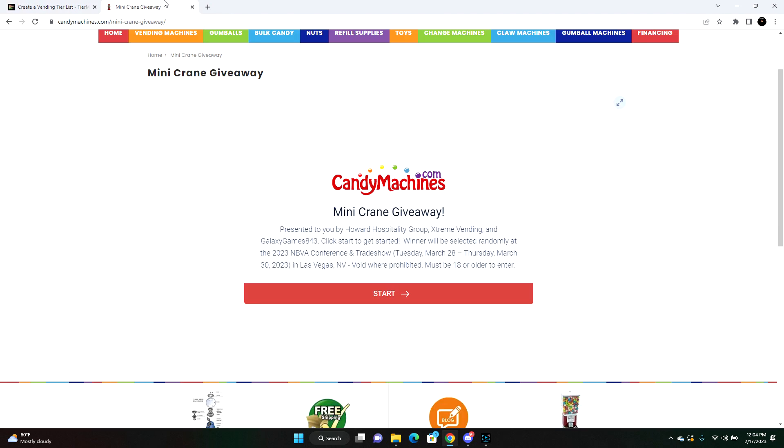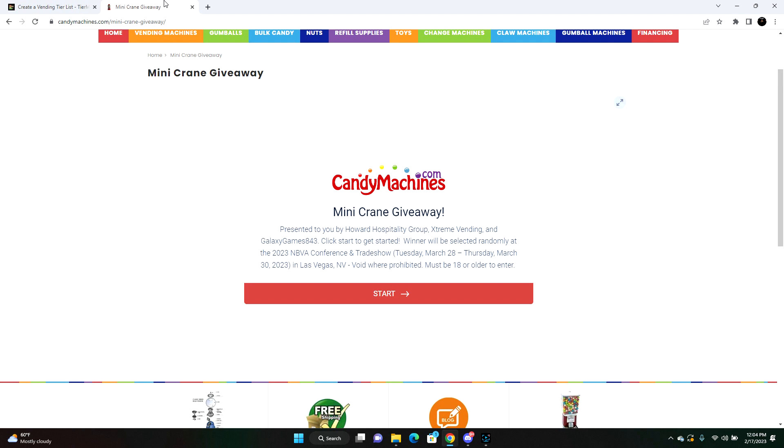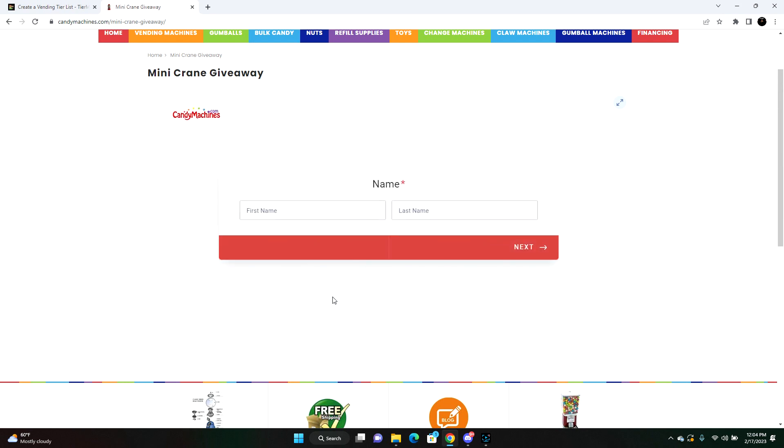The giveaway is only about a month away. Candymachines.com is giving away a super mini. It's so easy to sign up — the link is in the description. There are a couple of requirements: support the Galaxy Games 843 channel, the Howard Hospitality Group, myself, join the Discord, fill out the short one-minute form, and comment in our videos for additional chances.